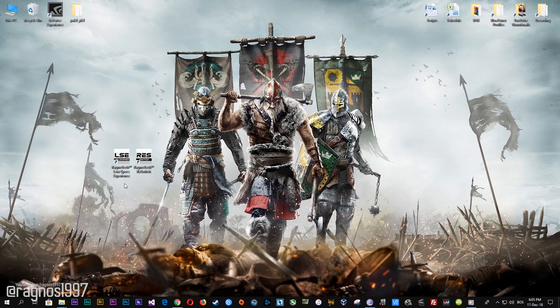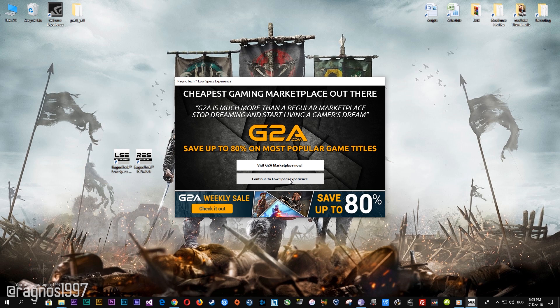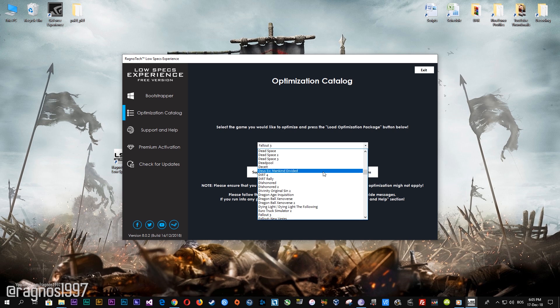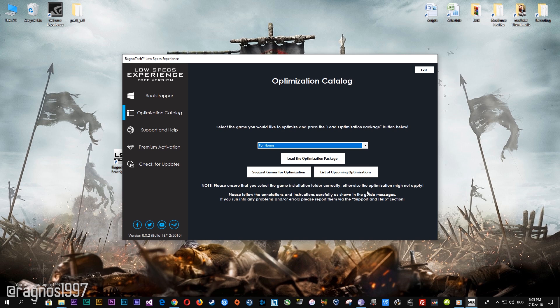Low Specs Experience is a free tool that I developed that will allow you to go above and beyond anything possible in-game with the options. If it was possible otherwise, I wouldn't be making this video. After you download it, simply install it and you will get these shortcuts on your desktop. Start it and then go to the optimization catalog section. From this drop-down menu select For Honor and then press load the optimization package.